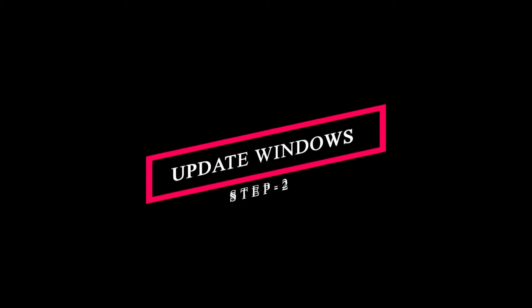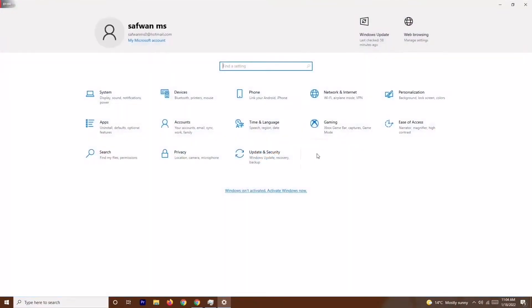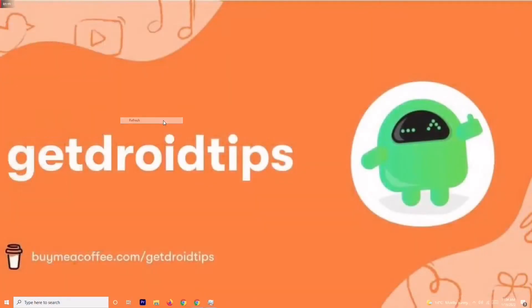If that step is not working, solution number two is to update your Windows. Go to Settings, then go to Update and Security, and check for any available updates. If your Windows is already up to date then there is no issue there — make sure it's updated and try to play the game again.